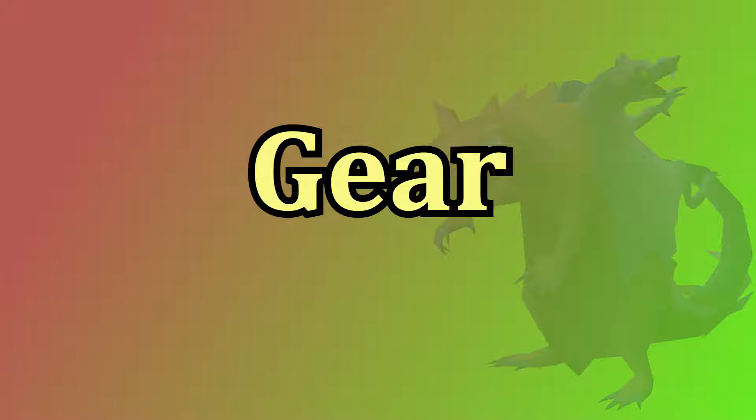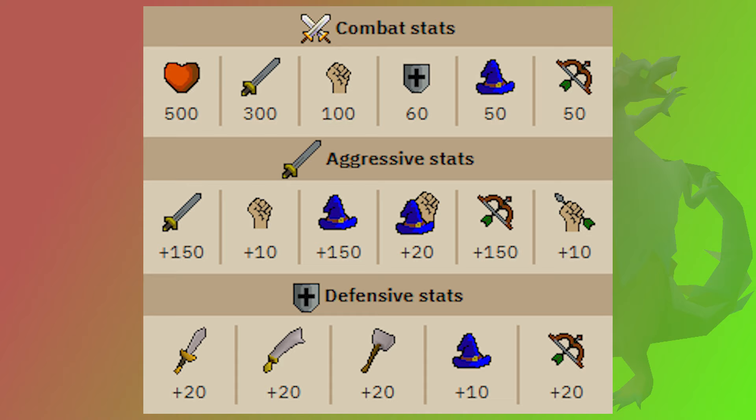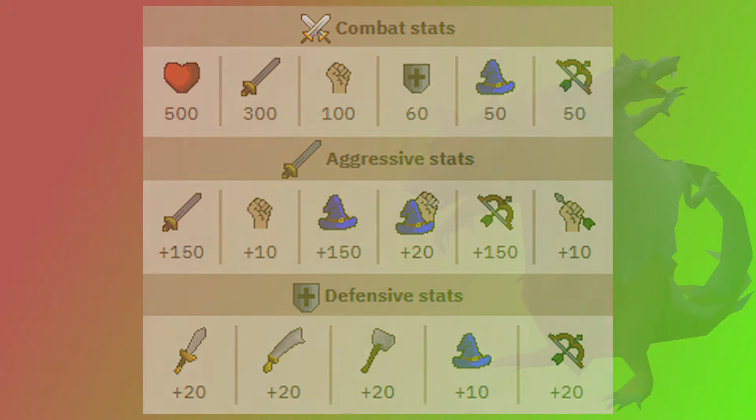Let's go over the different gear that you could use to fight Scurrius, which might be the longest portion of the guide since he's pretty much weak to everything. He has a low defense level and low defense bonuses so you can get through with just about any weapon. He's slightly weaker to magic than melee and range, but that plus 10 difference in defense is really not making a big difference overall. Plus using magic tends to cost more, so I don't suggest using magic that much.